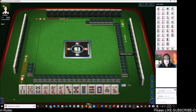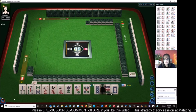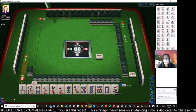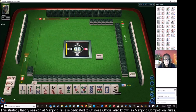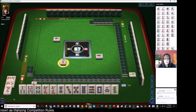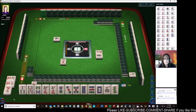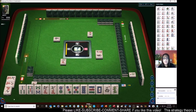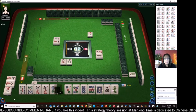So let's see what we have this time. Mixed suits, we have — we're in north seat, it's always east round. I'm thinking maybe we could do all-simples — all-simples is two through eight, number 68, but that's only two points. Let's go for all characters — or maybe we should go for half flush, but it's going to be a long road. We have a six-seven and two eights, but a long way to go for mixed triple chow, which is actually a really nice score — number 41 and that's eight fans all by itself.